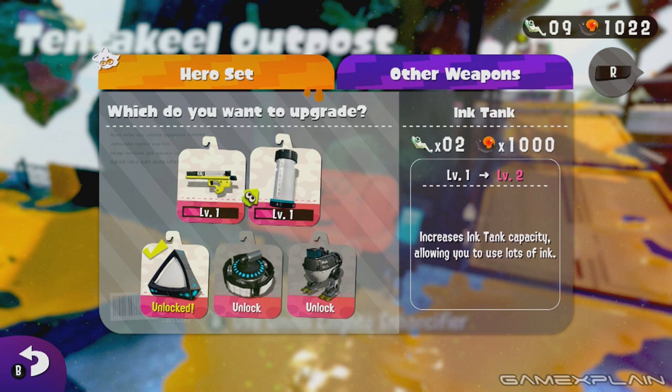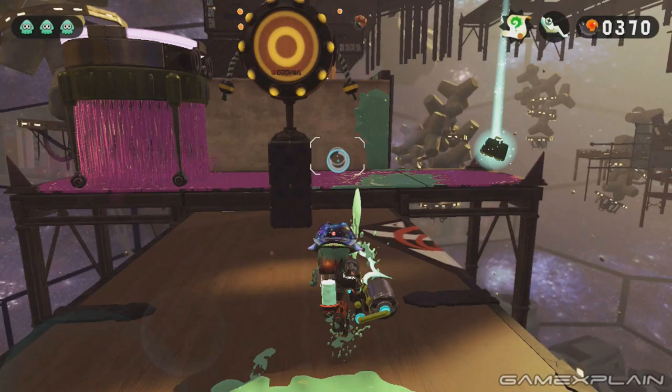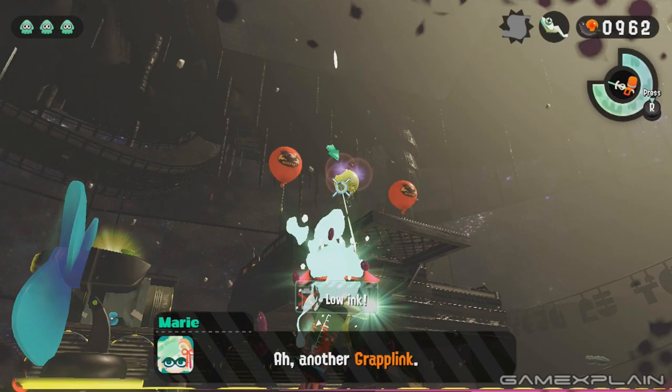Working in tandem, they can be used to increase your ink tank, unlock more sub-weapons, or make the weapons more powerful. And the range of weapons available in the single player is much greater. Eventually Sheldon from Ammo Knights will appear and ask you to use a particular weapon, and the stages are designed in such a way to help you better learn that weapon. Ostensibly, the campaign is meant to prepare players for the online and I feel like it does a much better job of that in Splatoon 2. They can be replayed and cleared with every weapon in the game, but I like that they force you to try out these weapons. I did feel like I got a little better with the Splat Charger when usually I'm awful with it.